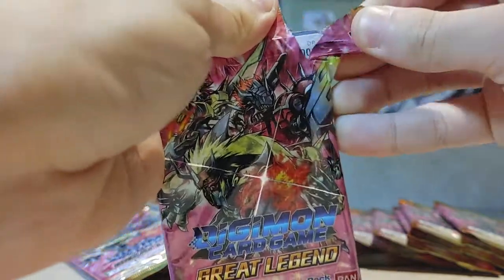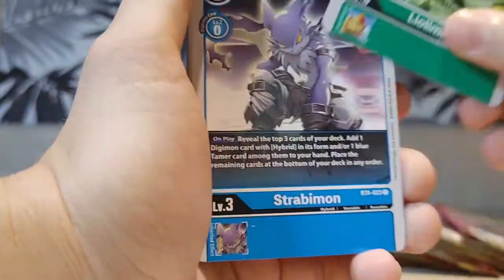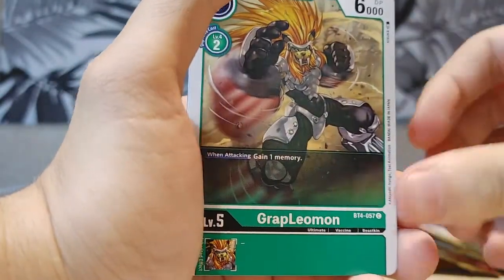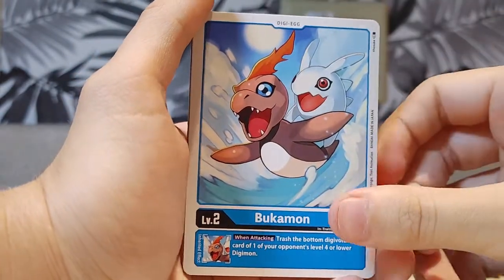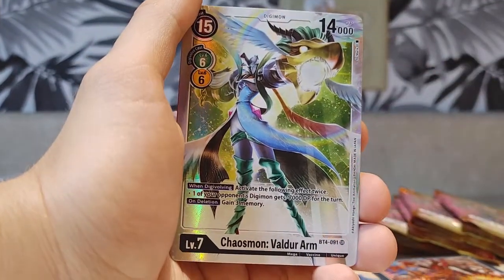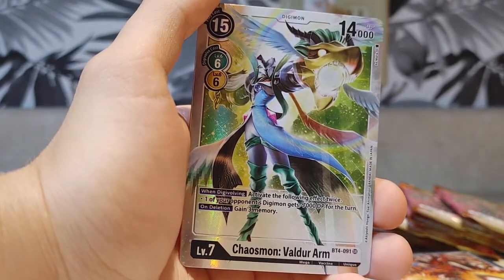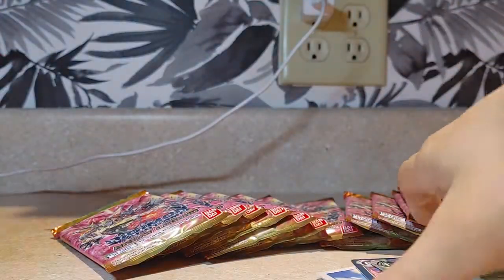Here's number eleven. We did it — a full pull! Tubimon, Leolomon, Strabmon, Arwamon, Hippogriffmon, Grappleomon, Devimon, Kendugurumon, Bukamon, Bushiagamon, Trident Revolver — can you believe the artwork? Oh my god, I keep getting the rares. I swear I should not have this much luck. We'll move on to number twelve.